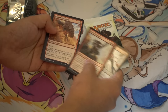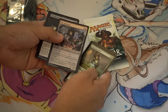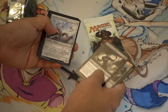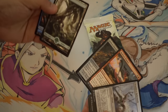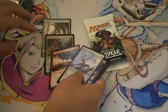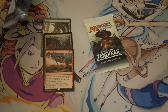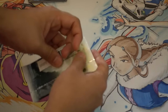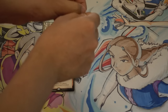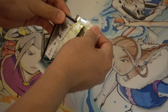Wizards of the Coast really does know what it's doing in terms of selling packs — they do an excellent job. First pack gives us Radiant Flames, Molten Nursery, and a Forest. This pack definitely doesn't come anywhere close to the $3.99 if you purchased this pack from Walmart or Target — it's around four dollars and fifty cents after tax.